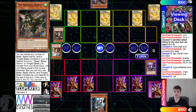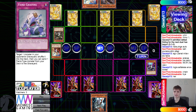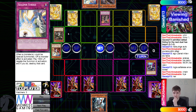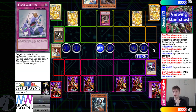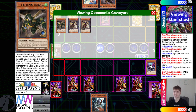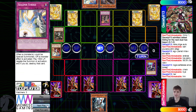They can't really do anything here - pass, draw Fractal, oh that was a really good draw! They go ahead and Fractal effect dump Nerval, then Nerval effect grab Kit. Then flip Revolt - kind of weird that if they were just going to flip Revolt that they didn't chain it to the Nerval effect. But yeah, you just let this go through.